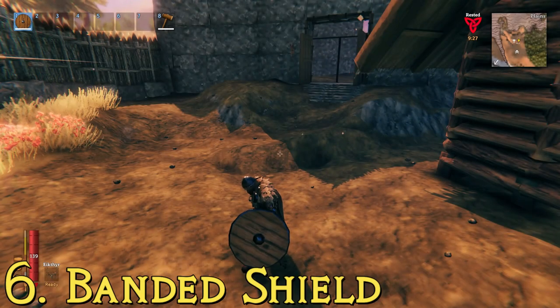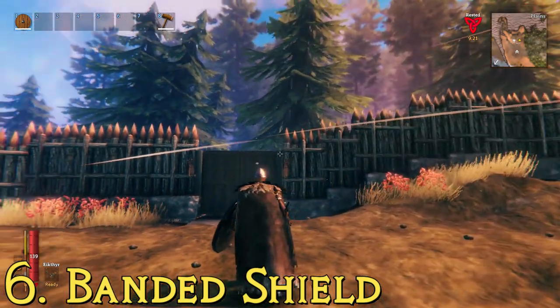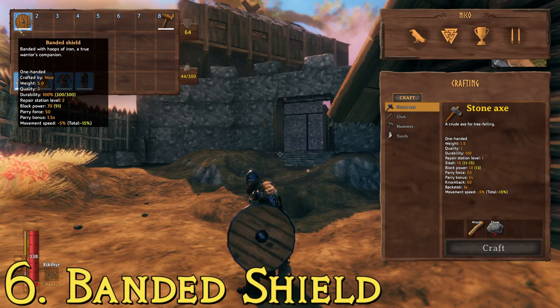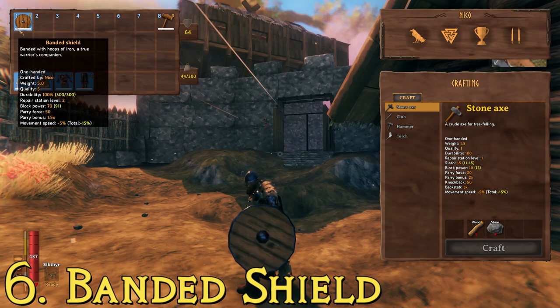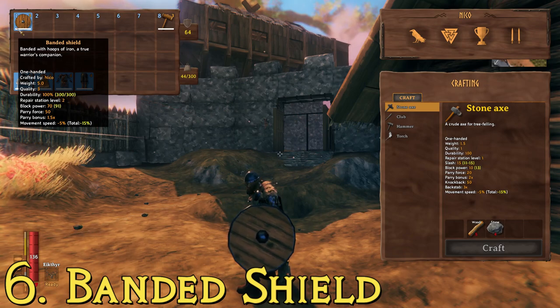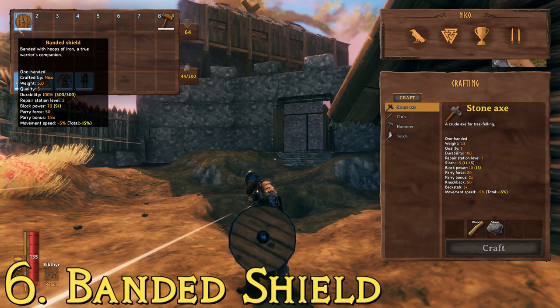At number six, we have another one I use quite a bit — the banded shield. This is your stereotypical Viking-ish style round shield, described as banded with hoops of iron, a true warrior's companion. Historically, you wouldn't actually put an iron band around a shield because you wanted to catch a sword, not have it glance off. Iron was expensive, so shields often had leather around the edge instead. This one has a block power of 70, a parry force of 50, and a durability of 300.